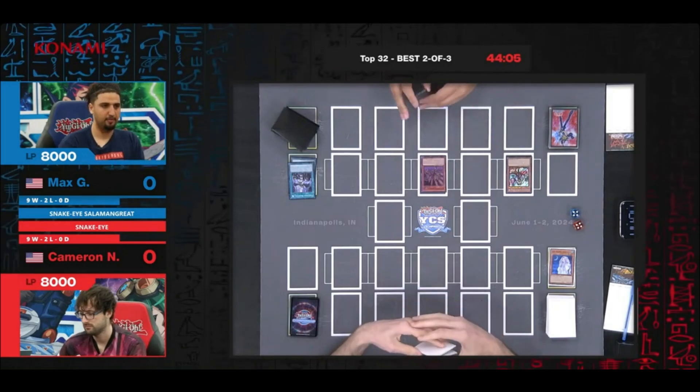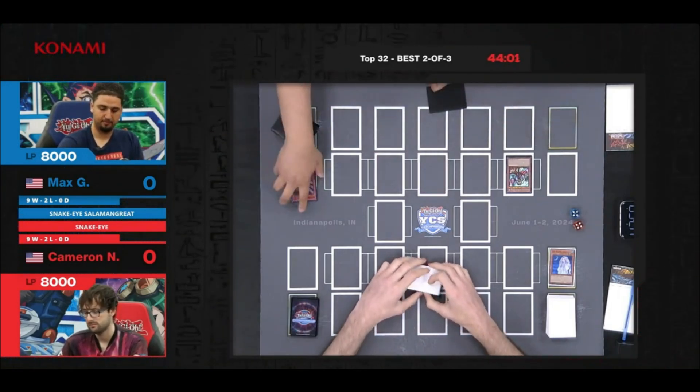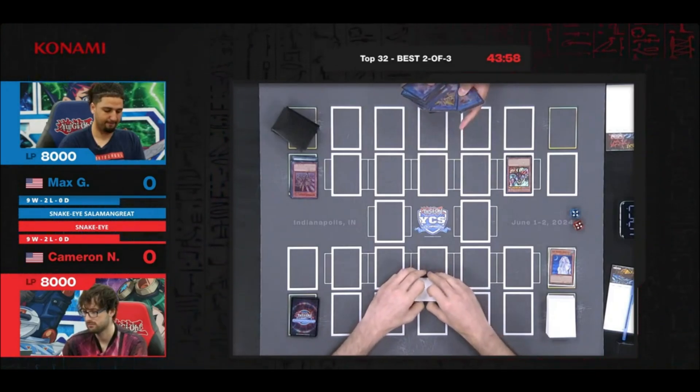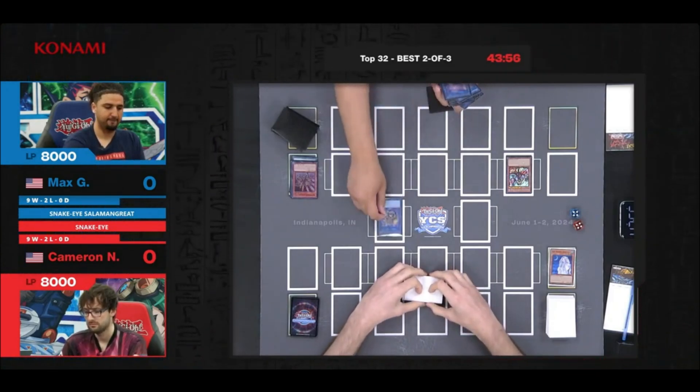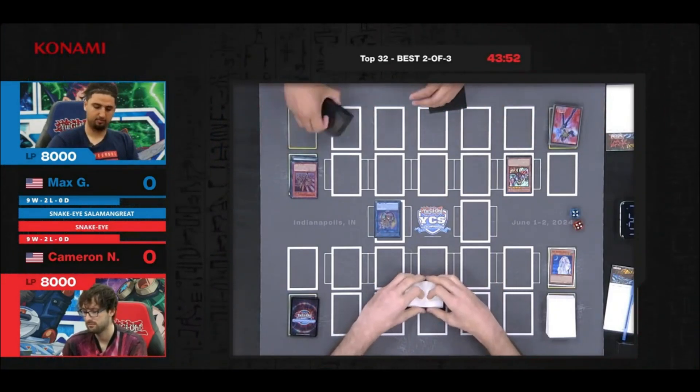Remember the Ghost Mourner does have an additional effect: if the monster leaves the field, we're going to take damage equal to its attack. We're going to Normal Summon Jack Jaguar. Oh, we're actually going into the different package now — into Salamangreat Bailings. Bailings' effect is going to search for the field spell.